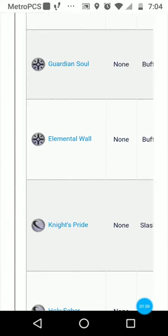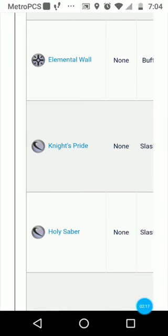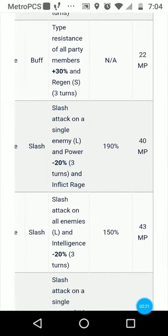Her Guardian Soul buff increases physical resistance of all party members by 20 percent, so if you're taking a lot of physical damage, that can be helpful. However, I would favor the Elemental Wall ability because you just never know what the enemy is going to throw at you. Being able to buff all party members' resistance by 30 for three turns with a small heal is really good. I would definitely favor that over buffing physical resistance alone.